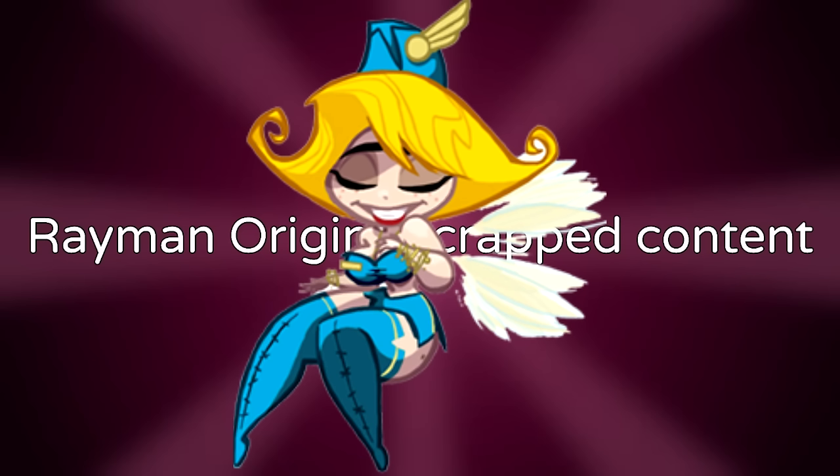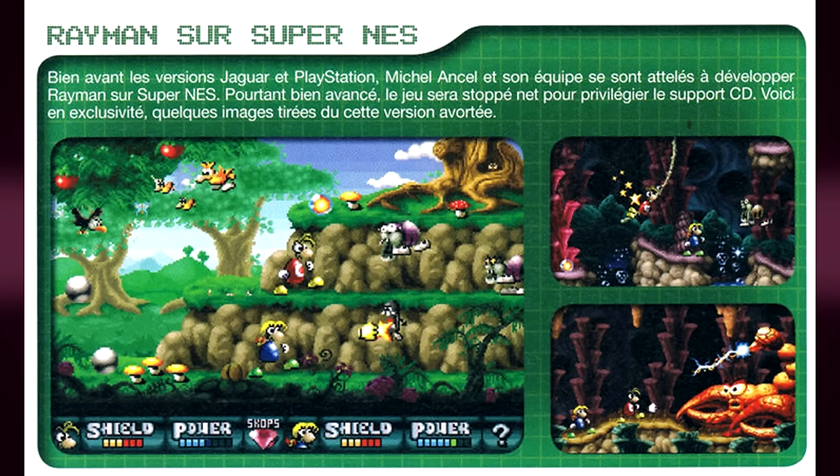Regarding the scrapped nymph, here's a personal theory: since she wears kind of an air-attendant style of clothing, my theory is that she was originally supposed to be the nymph of moody clouds — the sky world — before the sky world was turned into whatever the teensy magician is doing in Rayman Origins.